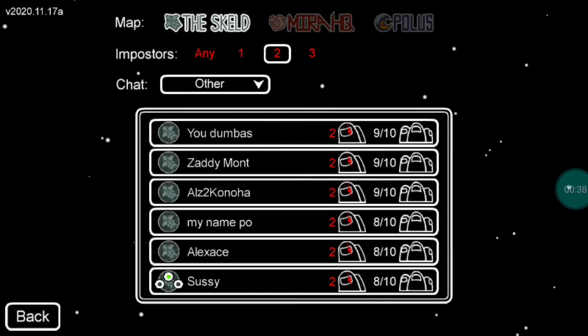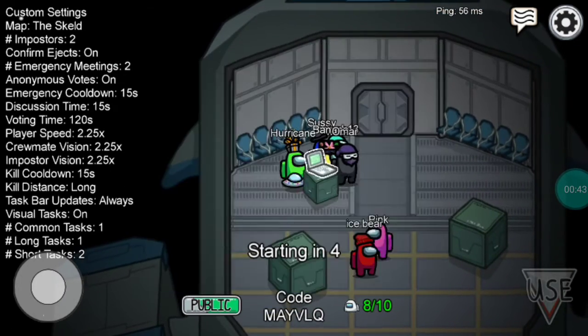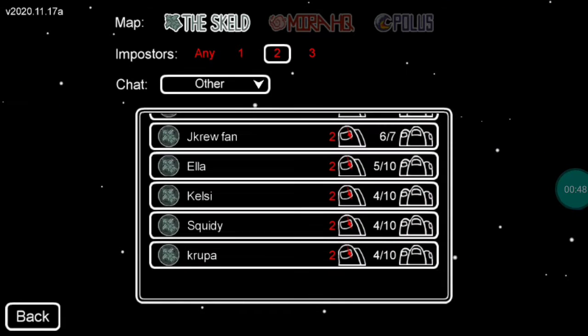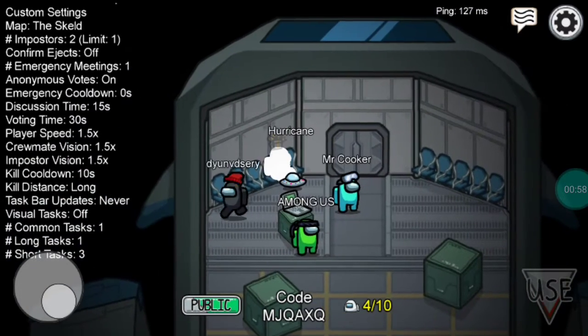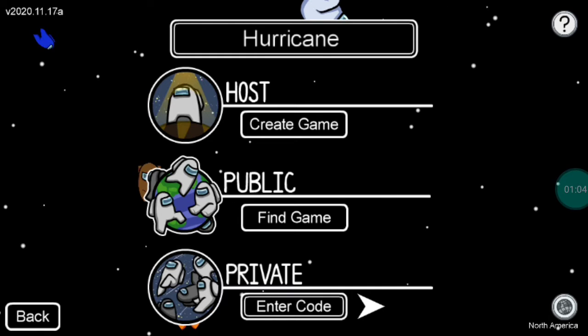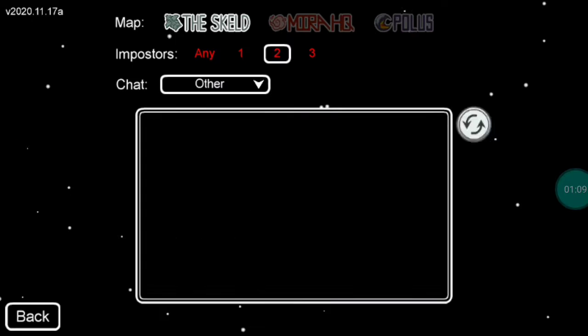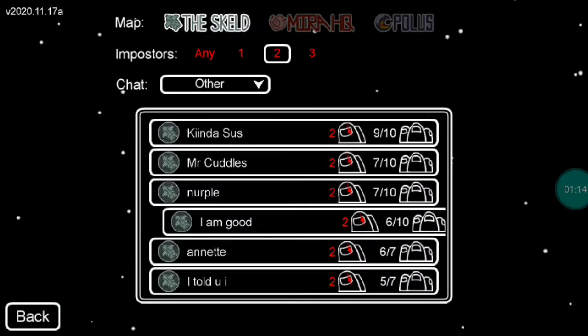Okay so first we need to join a game with not that many people so we have enough time to do this glitch. Okay they're already starting, we can't have that. Let's go and join this group. Okay there's a glitch there, let's join this one. Four people. Also in order for this glitch to work you need to be black. You should probably join a four player game so you can do this.